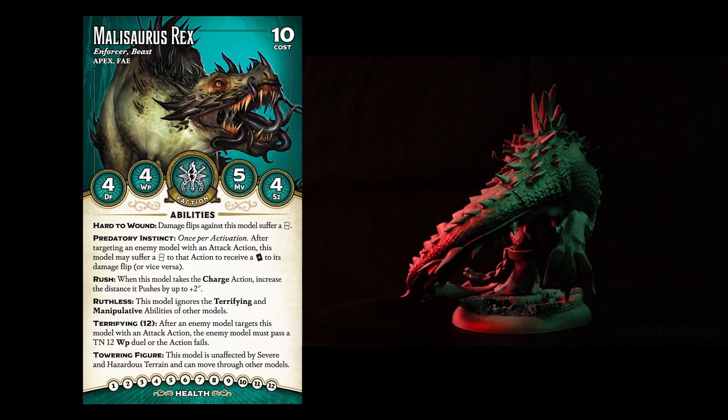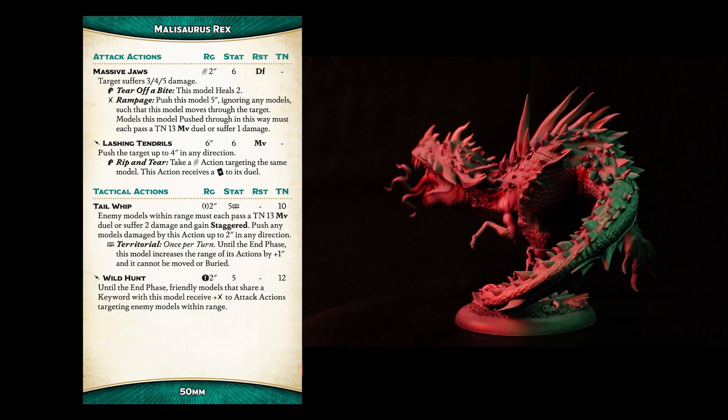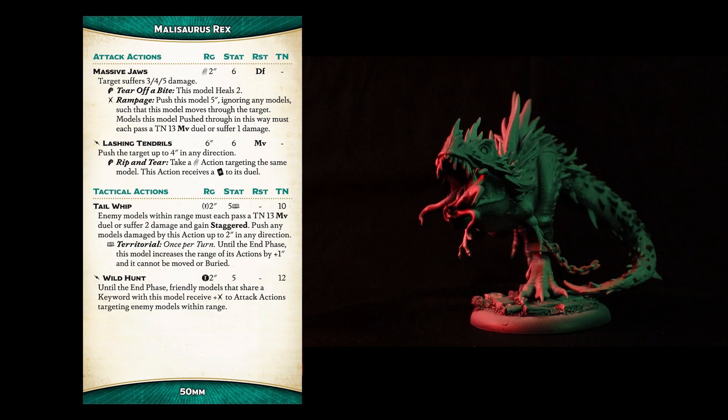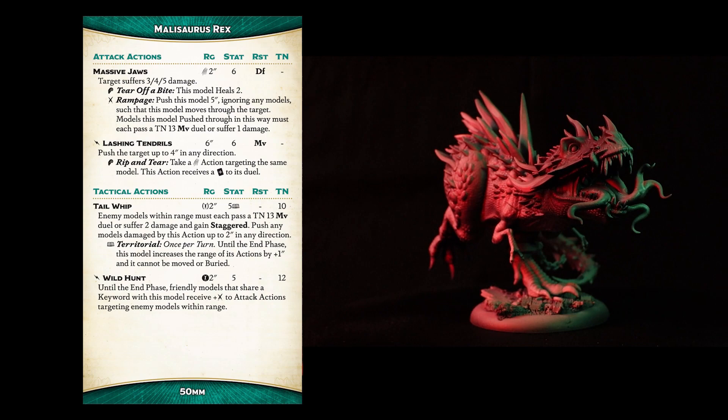Flipping the card over to its action side, we can see Rex has a tasty attack with its massive jaws, with a couple of great triggers which either heal you 2 points of damage or push you 5 inches through models, potentially causing them damage. The bonus attack action is great for moving models around the play area too, with a nice trigger. Tactically, Tail Whip is also great for getting alongside enemy models grouped together and scattering them, as well as potentially causing some damage.